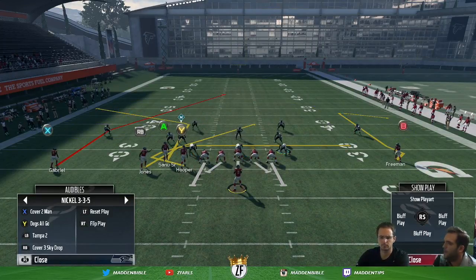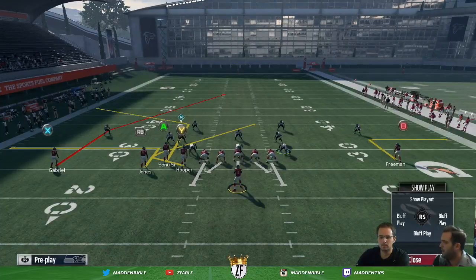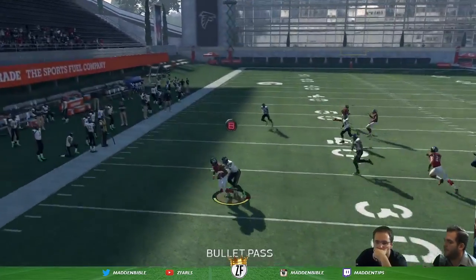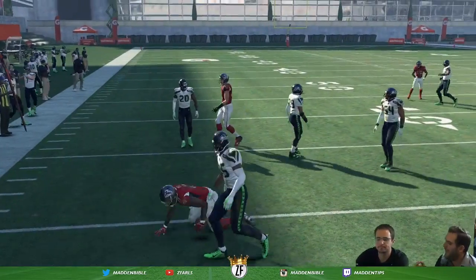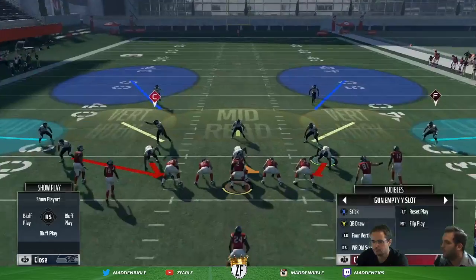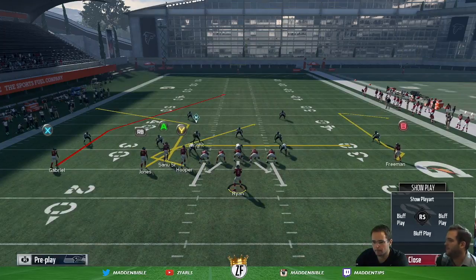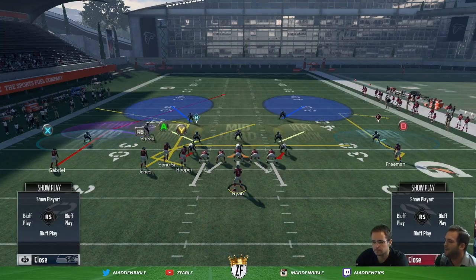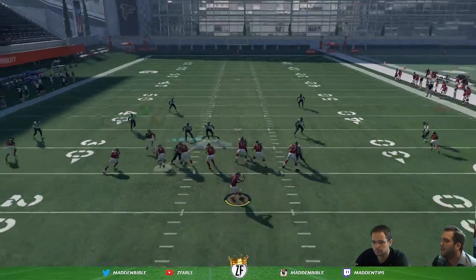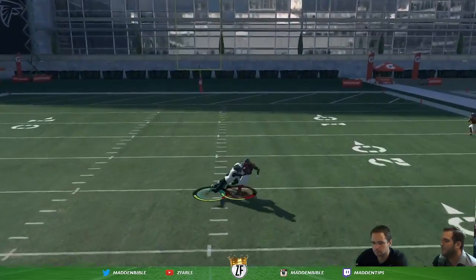My base setup is eerily similar to gun bunch weak. This is the way I run the play: I put Jones on an out, I put Freeman on an out, and depending on the situation I'll smart route Freeman or leave him on a stock out. Then I motion Jones out — look familiar? If they are in a situation where they've got a hard flat, I can throw it to that out pattern. So now you're forcing the hard flat, and what ends up happening is they're always worried about that. They don't know if I'm motioning Jones left or right — that's the problem they end up getting into. You're forcing a man coverage situation, starting to open up resources.